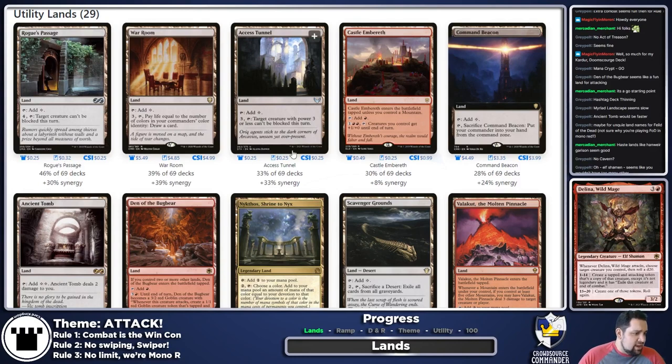Rogue's Passage and Access Tunnel — basically the same sort of card — I am absolutely throwing both in here. We want Delina to be attacking a lot, which means she's going to be open to getting blocked. We're going to try to mitigate that several ways, but making her unblockable seems like a very good start.